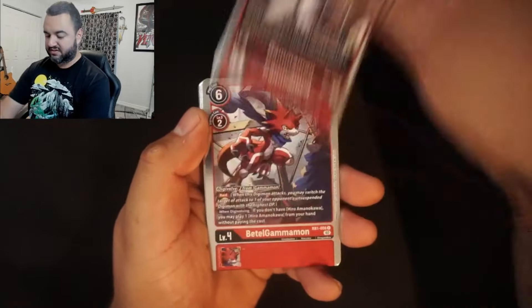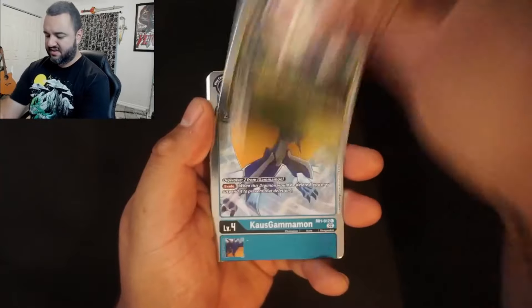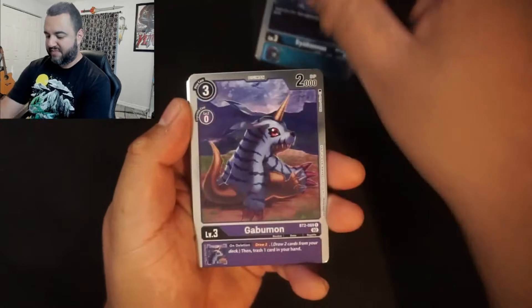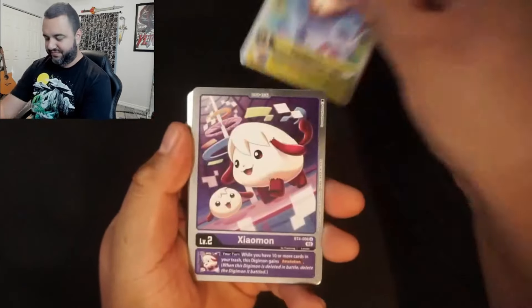Maybe like 25 to 50 reprinted cards — some rares, super rares, secret rares — and then the bulk of it should have been all new cards. The big complaint is this new set comes out and it's nothing we haven't seen before. Most of these cards are from sets one, two, and three, plus some from the classic set — set five — and I also noticed a lot from gift sets, promos, and dash packs. If you're already doing dash packs and promos, it seems silly to then reprint all of it in a full set.